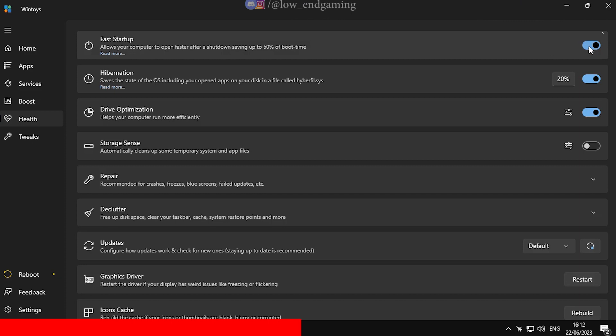Now go to the Health section. Here disable Fast Startup and Hibernation, and enable Drive Optimization and Storage Sense.